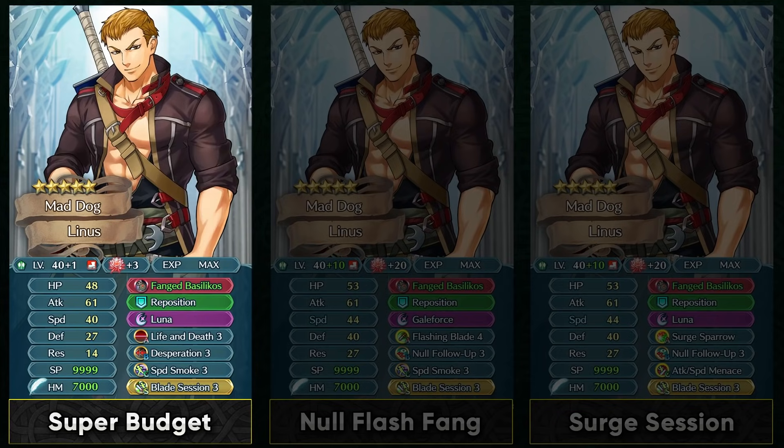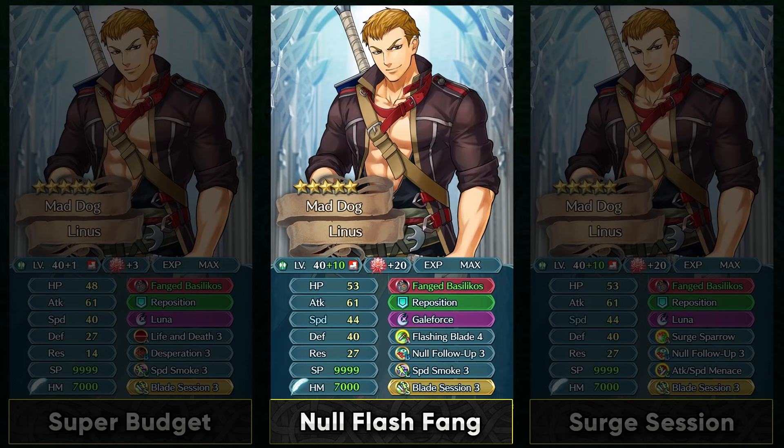I've made a presentation change where I'll be moving the spotlight to the build I'm talking about, so I hope this gives context. Let me know if you like it in the comments. The first build is gonna be a budget build utilizing Desperation, Speed Smoke, and Blade Session. In slot A you can keep Brazen Attack Speed, but I personally don't like Brazen skills in slot A because they're dead skills until you reach the HP threshold. So on a budget you could run Life and Death or Wrath. If you want to invest more, you can use Flashing Blade 4 and Null Follow-Up from the Divine Code section. More Dragon Flowers and merges will always help.